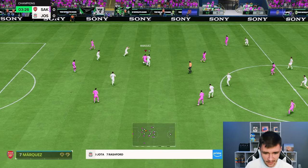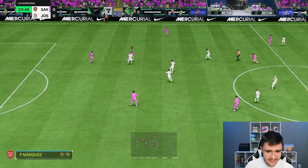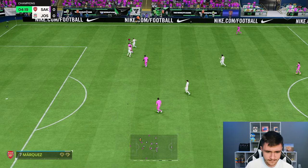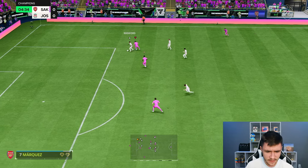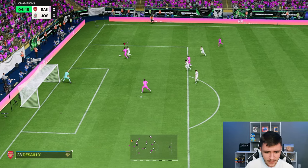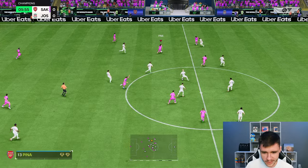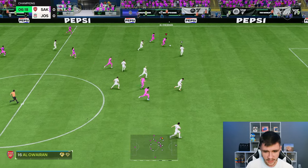First things first, let's go ahead and test out the card's dribbling. Dribbling-wise, he doesn't have the craziest agility and balance, so his left stick dribbling might not be great. And yeah, I will say he is a tad bit clunky on the ball — he does have a bigger build which definitely affects it. But we're not here for his dribbling; we're here for his defending and his long shots.